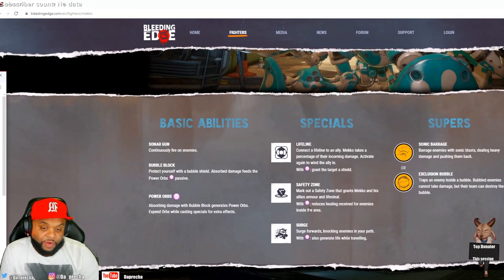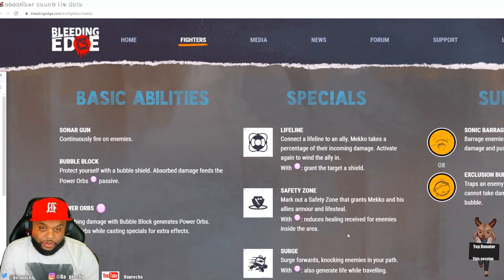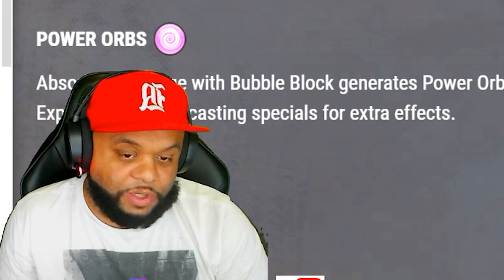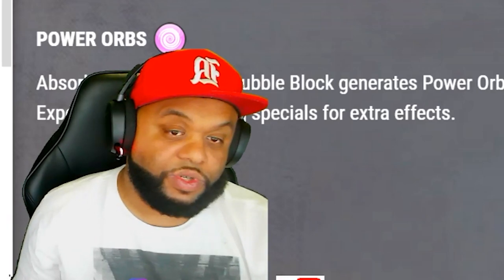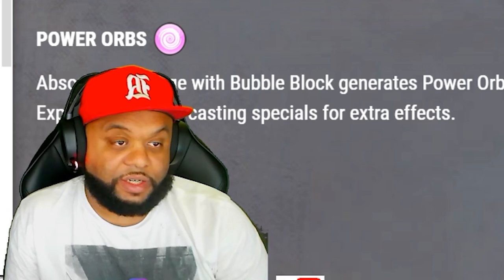If you look closely at these abilities, notice that his passive ability is always mentioned. I think you have to really focus on his Power Orb ability, because it looks like everything on his special abilities takes advantage of his Power Orbs - whether it's reducing healing or granting an ally an extra shield.